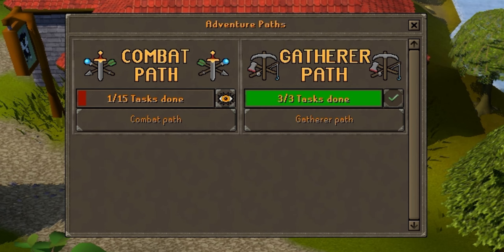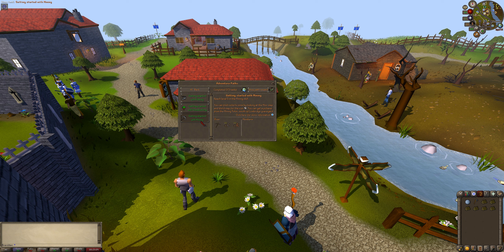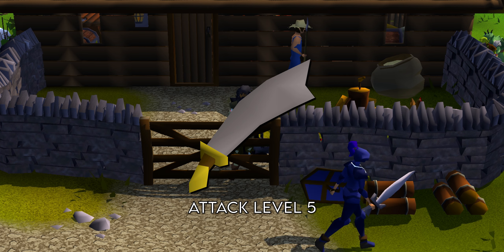I wanted to start off with skilling first, so I did the gathering path, which was a cool addition for newer players to get acquainted with things. I didn't know what I wanted to do first, but I've always been a woodcutting fanatic. So I went back to my roots and got 30 woodcutting so I could chop willows in Draenor. Before I went back, I figured I'd do the quick quests around the area — I did Cook's Assistant and Sheepshear and got my attack to level 5.